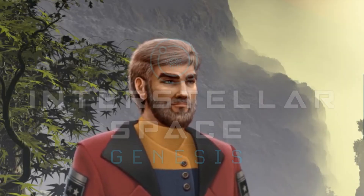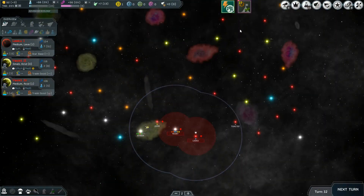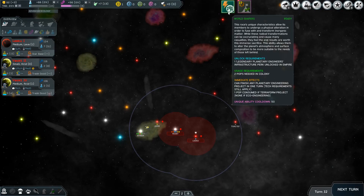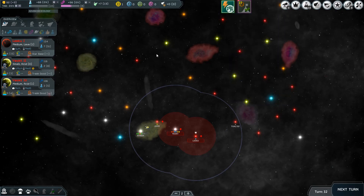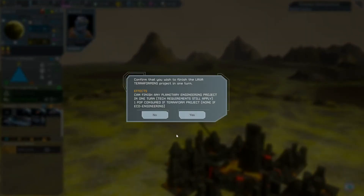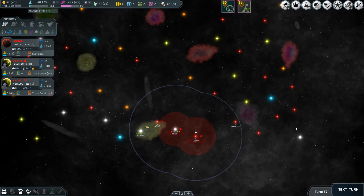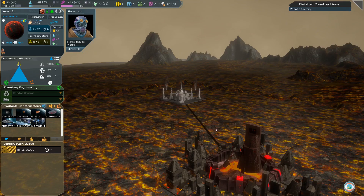Oh, are you still here? Alright, I suppose I can share one more bonus terraforming tip. When playing as the Multar, or a custom race that selects the World Shaper's ability, you will have a very powerful terraforming tool in your possession. The World Shaper's ability allows you to complete any planetary engineering project instantaneously, including terraforming. When used properly, this ability will allow you to potentially skip dozens of turns you would have normally spent terraforming. Be careful though — this ability can only be used once every 50 turns, so make sure every use of it really counts.